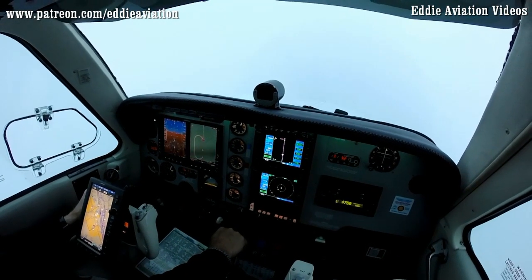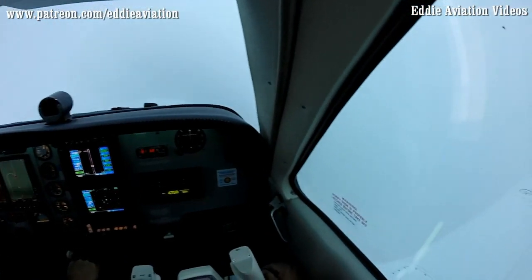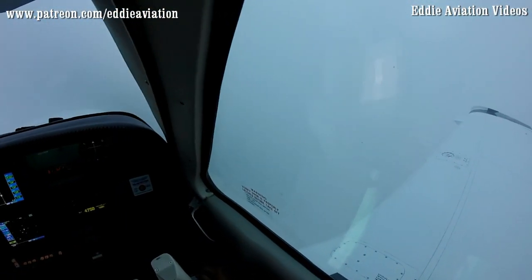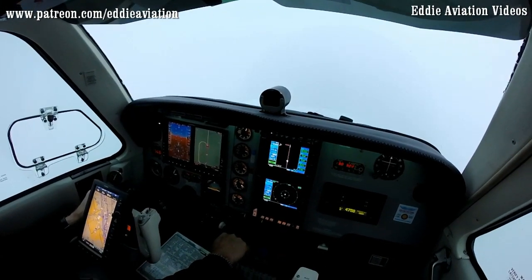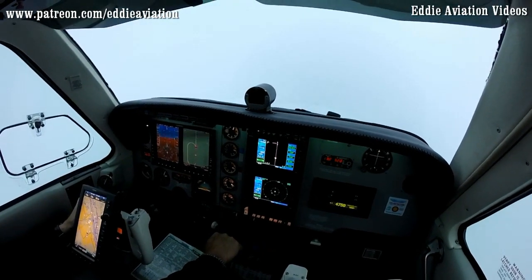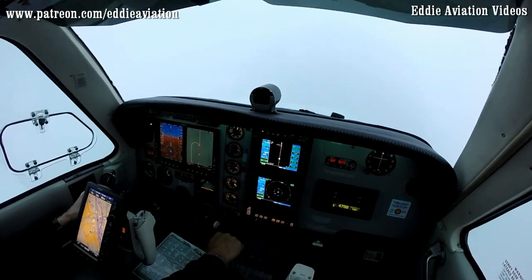Good job. We're slowing down the plane. Looks good on speed. Number 777, McAllen Tower, turn left heading 040. Runway 13, clear for takeoff. 040, clear for takeoff. Runway 13 for triple south.